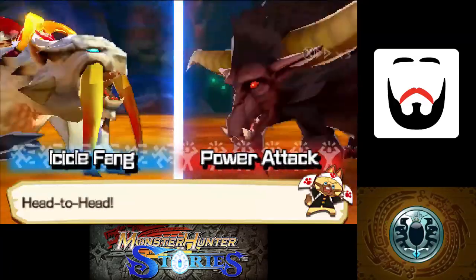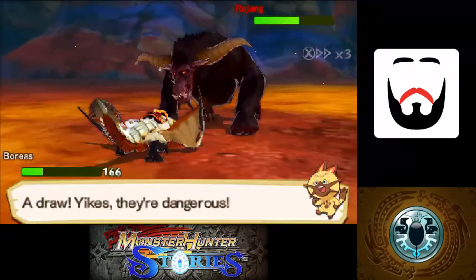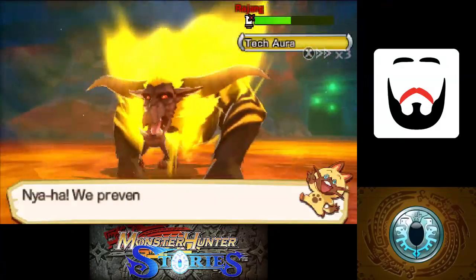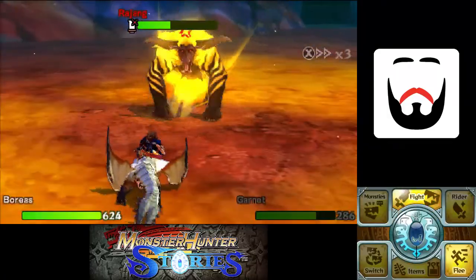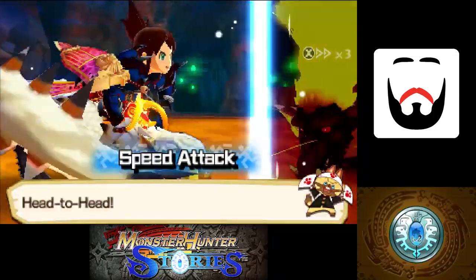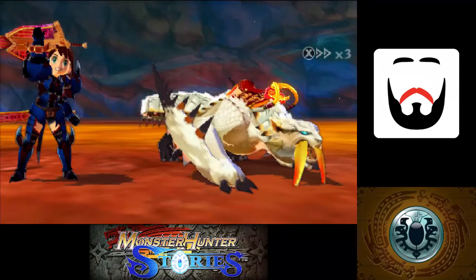Now Icicle Fang ought to be just fine. I'm gonna use a life powder for safety. Snowshroud is good. We got exactly what we wanted out of him. Let's hop up on here, use some speed, and if we win this head-to-head, it should be a knockdown. And there's the victory. This is gonna be a very sad Rajang. Hooray for free Rajang parts. And we got a nerve.